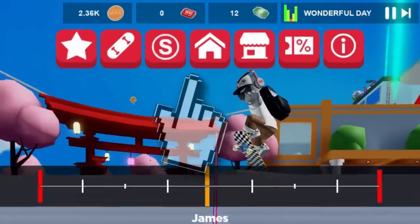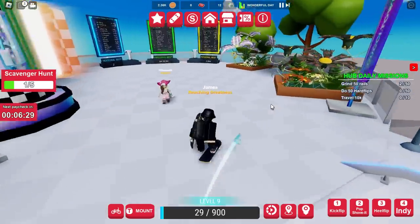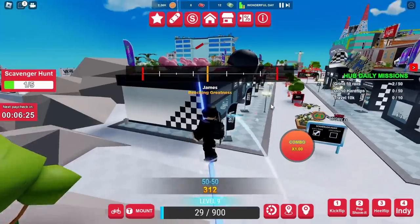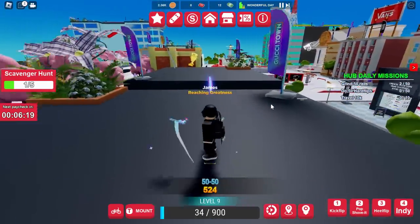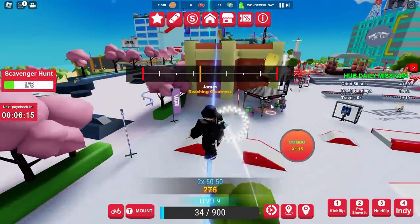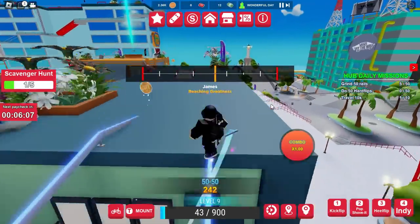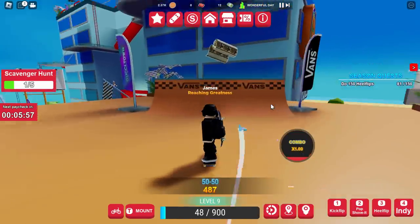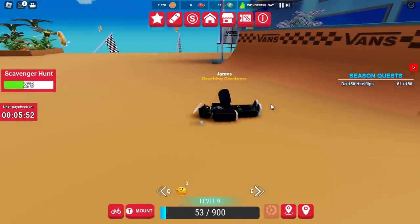I clicked on the home button and this time I recommend going over to the left. At the start we went to the right, so now we're going to go over to the left track. You want to grind up the rail and carry on going in a straight line, going over all of these buildings. You should see it in the distance — go over this Chinese-style building, then you're going to find it on the ramp. Go and collect it. That is now two out of five.